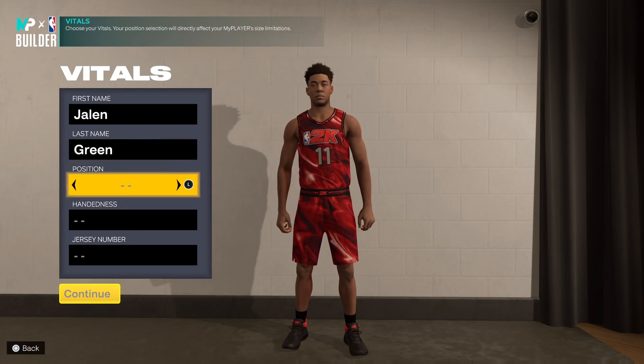Fun fact: this Jalen Green build was actually found by mistake — it was made while we were trying to make the Zach Levine build, which is still on my to-do list. We also managed to get Penny Hardaway by mistake once or twice, but getting Zach Levine in the shades of has proven damn near impossible. We will get it done somehow.